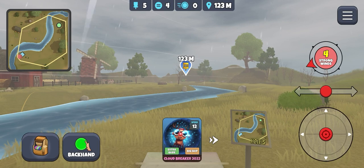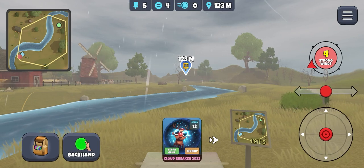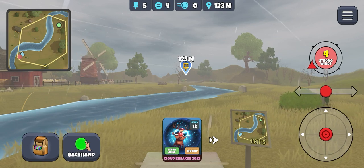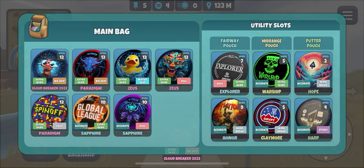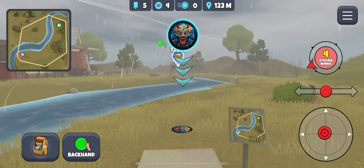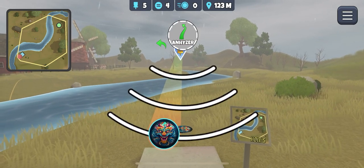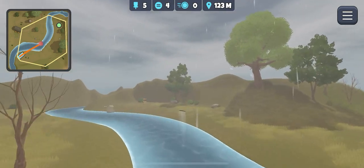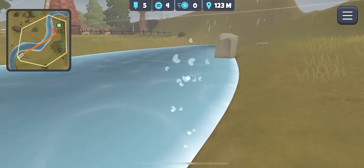Hole five. Strong right to left. Roll Zeus — aim kind of towards the basket, and I'm going to add some anhyzer. That's it. Stay over to the right. Stay safe. Don't go. Yikes.